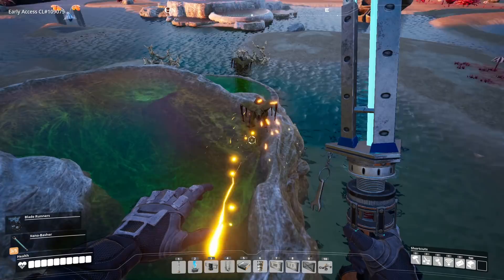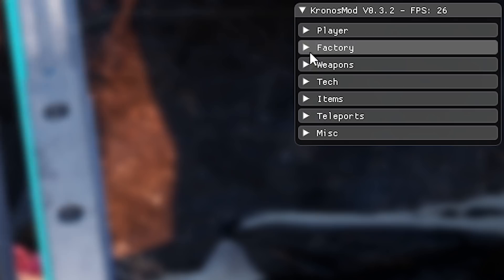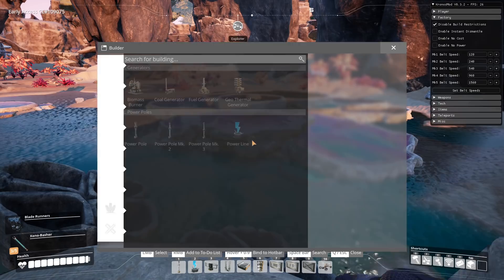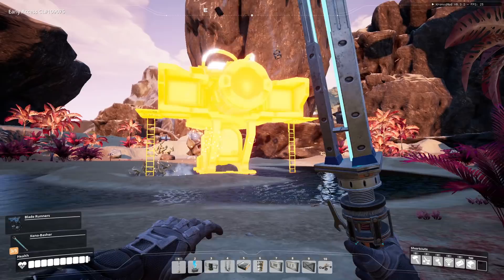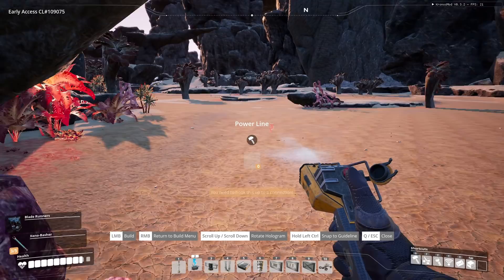Let's clean up the wildlife and we'll figure this out. And for figure things out, I just mean using the Kronos mod and disabling build restrictions — easiest thing in the world. Guess what, Geothermal? You are ours. So a one and a two — nothing will stop us from getting our power.